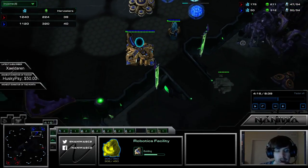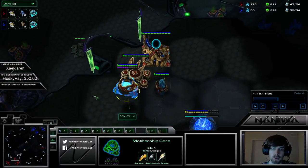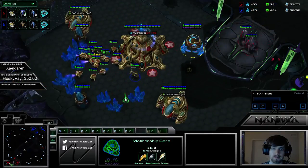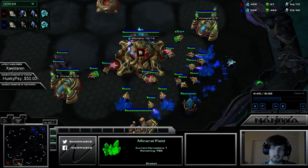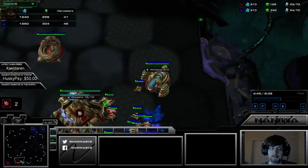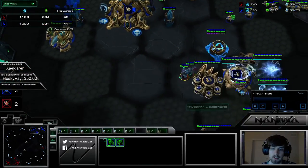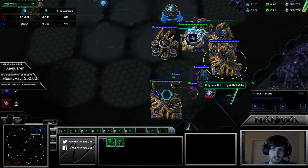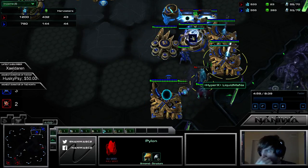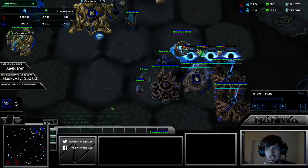The general feel I'm getting here is that opening just straight Adepts is not that great, because you can just block off at the ramp. But still, he gets a full scout and kills a couple of probes — I still think they were worth it. These are Dark Templars — they're a little bit better than Adepts. If he gets this, then that would be swell. I think these Dark Templars clearly paid off.